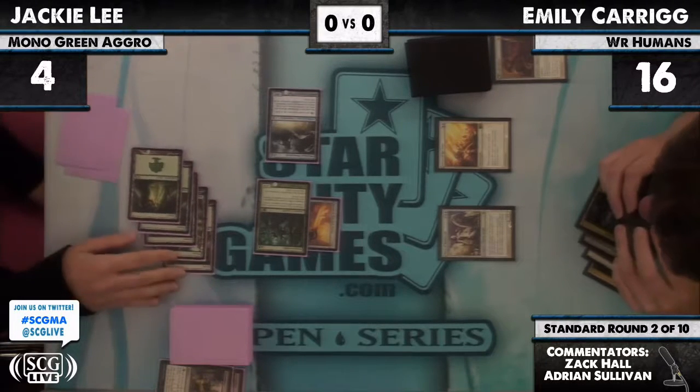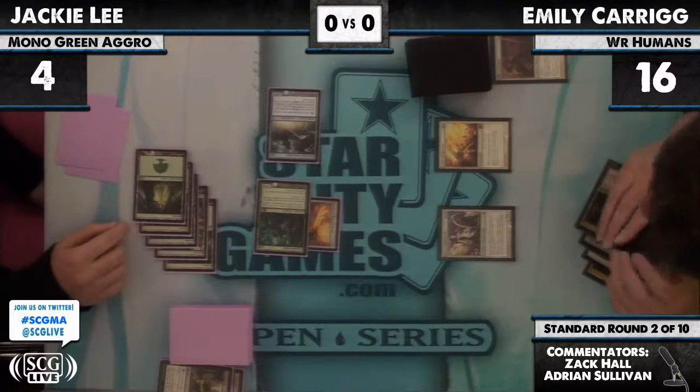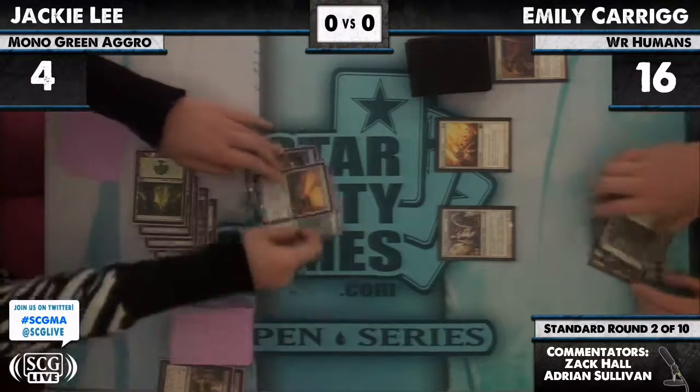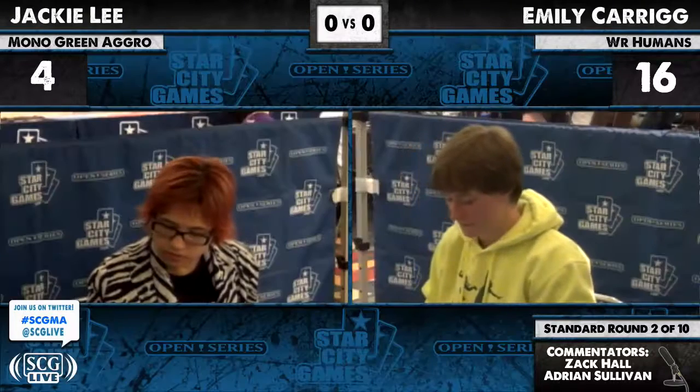There are exactly four cards — this represents a kill, so Emily is required to block here. She can't block the Sword creature and is required to block the Metamorph, which is a chump — and Emily just dies. What a change of fortunes in that game!